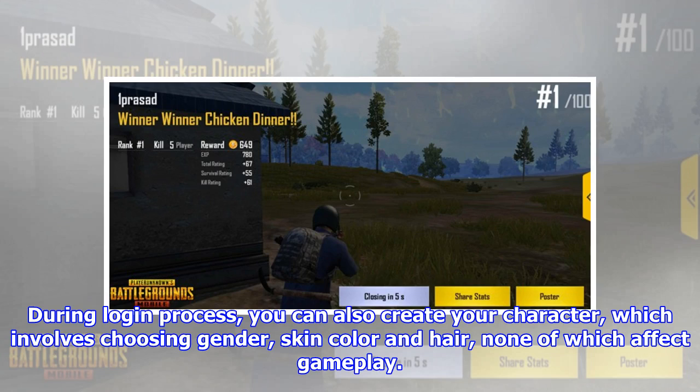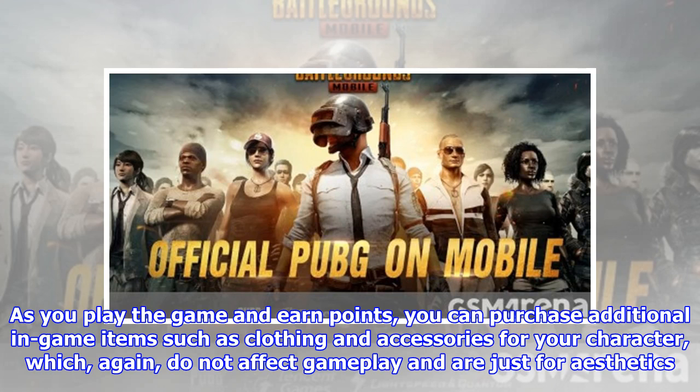During the login process, you can also create your character, which involves choosing gender, skin color and hair, none of which affect gameplay. As you play the game and earn points, you can purchase additional in-game items such as clothing and accessories for your character, which again do not affect gameplay and are just for aesthetics.